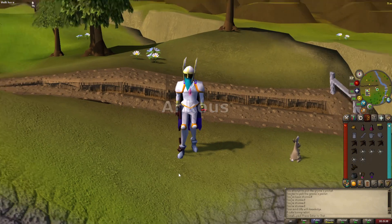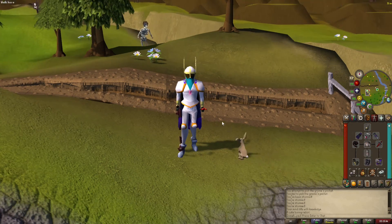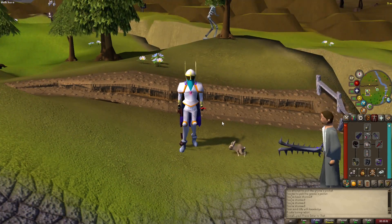Now let's do some Ankou. Here's the setup I'll be using. You can either use Proselyte or Black Dragonhide — they cost virtually the same, Black Dragonhide is about 1k more expensive than Proselyte. So you can either choose to have longer trips or be safer from PKers. Up to you. This is what Wilderness Slayer is all about — assessing your risk versus reward.